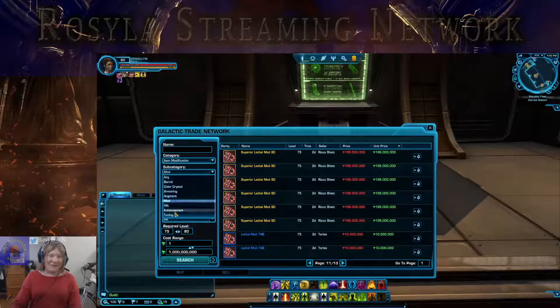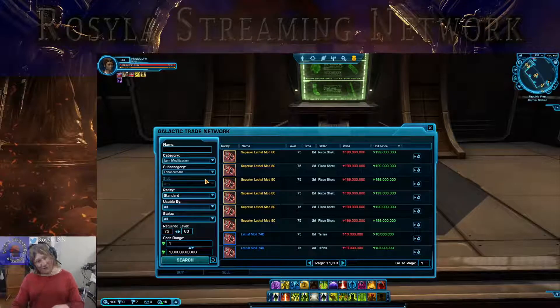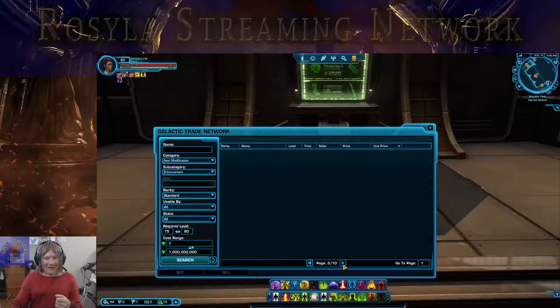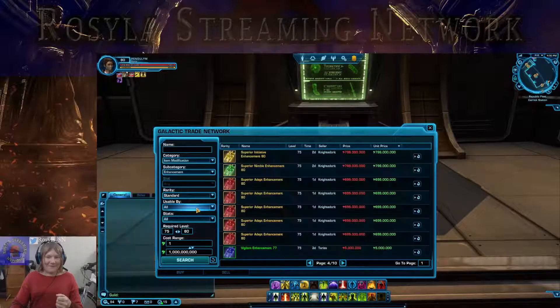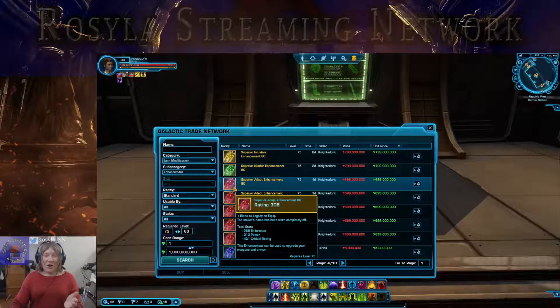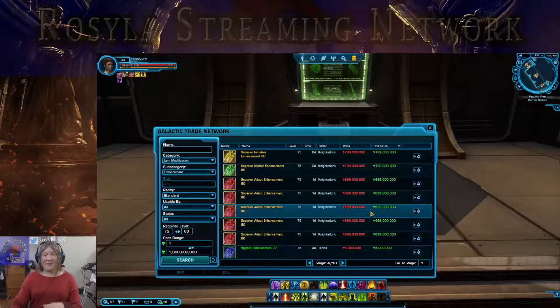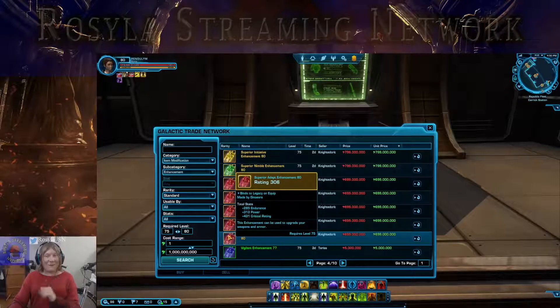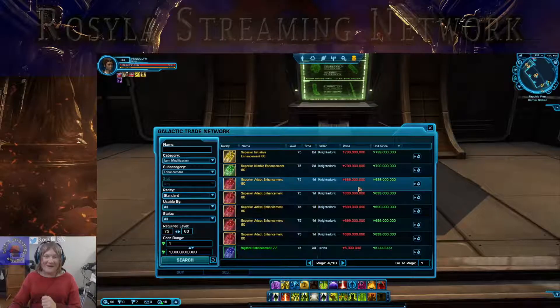And that's not all. You then have to go to enhancements, because seven pieces of your equipment have enhancements. So we're going to see how much enhancements are. Look at all of these wonderful, beautiful enhancements — almost 700 million per enhancement. You need seven of those, so that's another 4.2 billion credits.